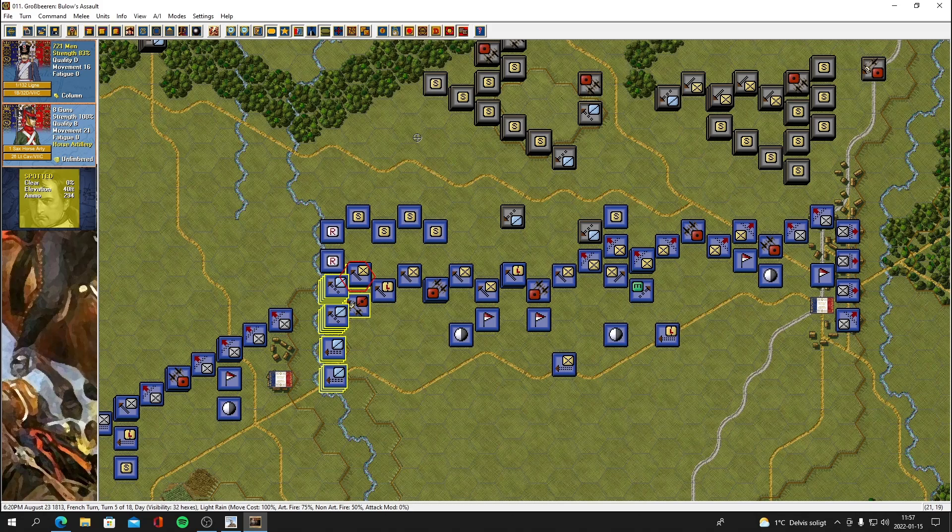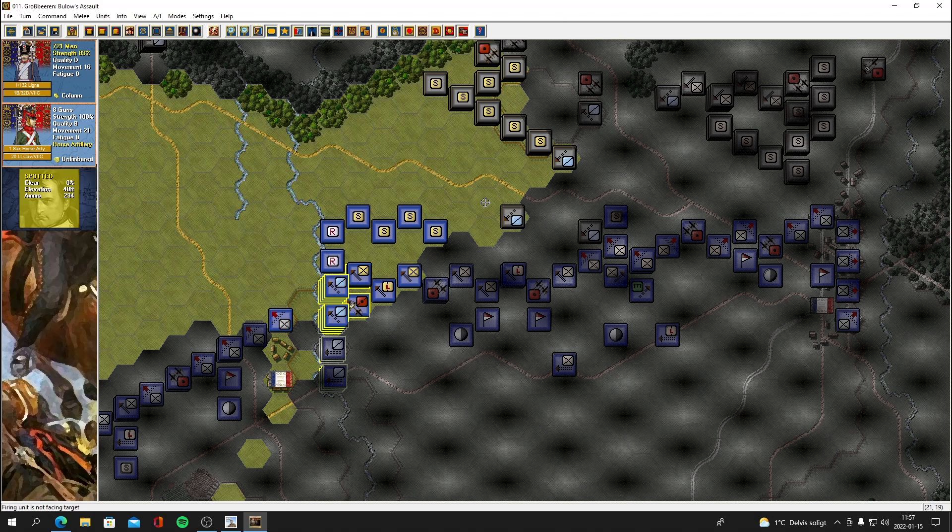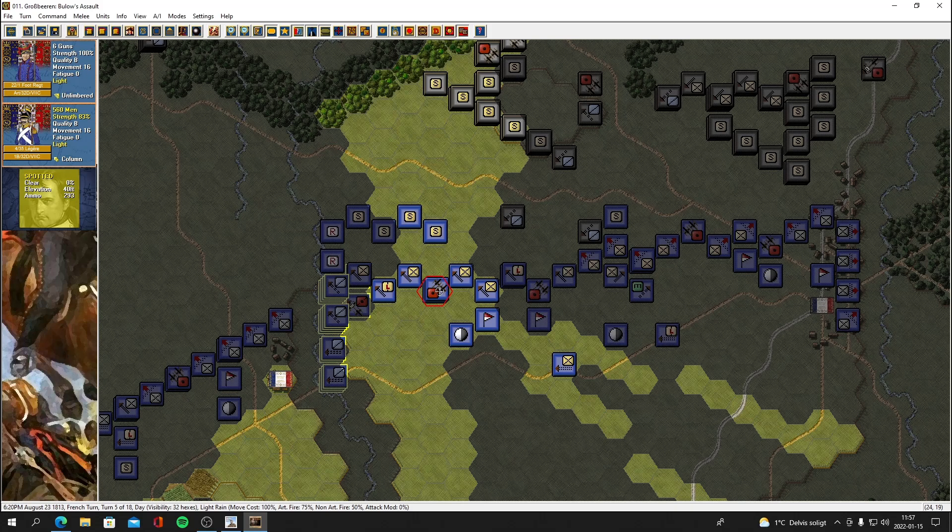Firing unit is not facing the target — okay, apparently we can't shoot there. Maybe these guys can. Nice long-range shots though, only three casualties there. We're blocking the view of this unit. We could move them back so they have a field of fire — that could be an option.